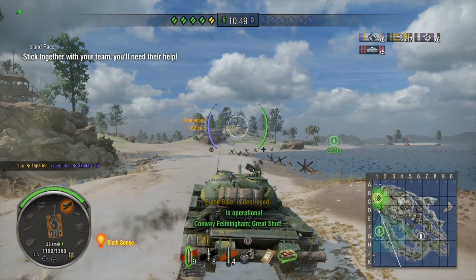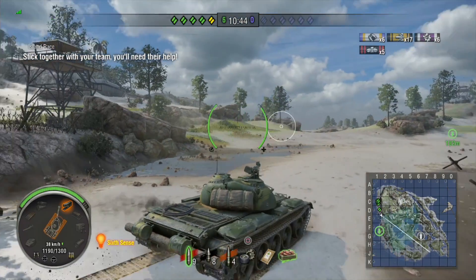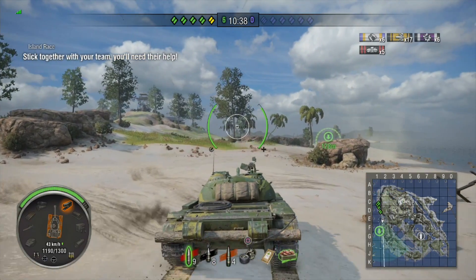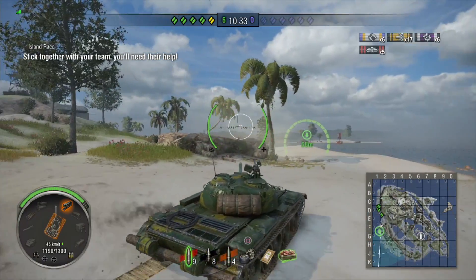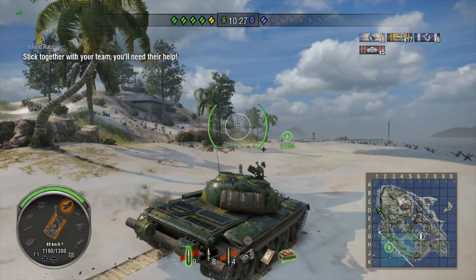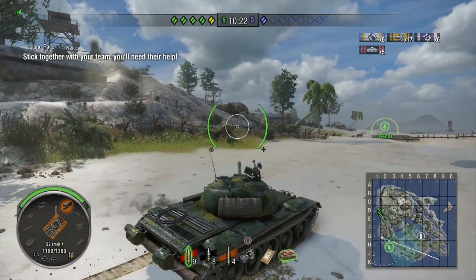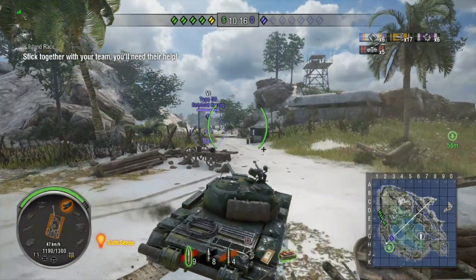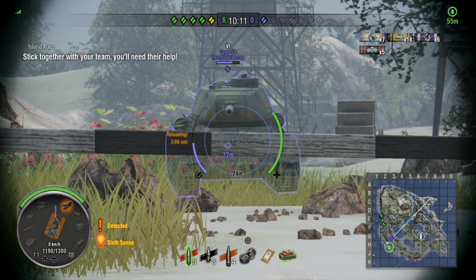From what I've been reading, some people instead of putting all those ops on will come in with just one — maybe the one you have to have on and one XP op — and they'll earn around 120,000 or 110,000. Then they'll do it again with another silver earning op on and get a bit more. If you do it that way and you've got the patience to do it three or four times in a row, you can earn three to four hundred thousand over those four rounds.